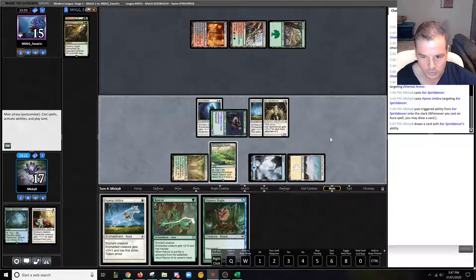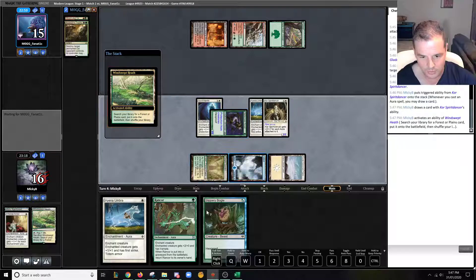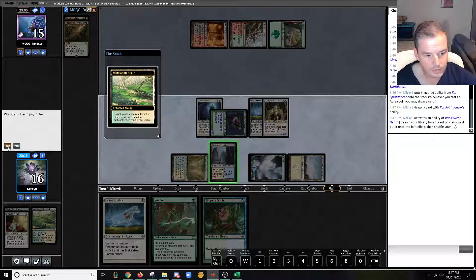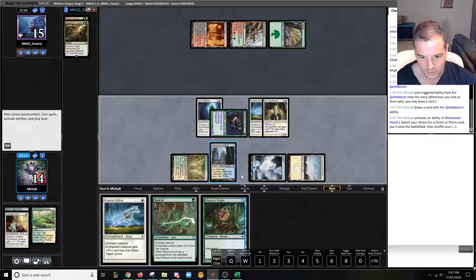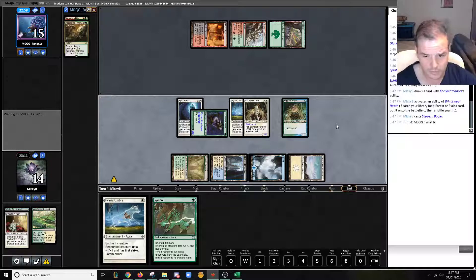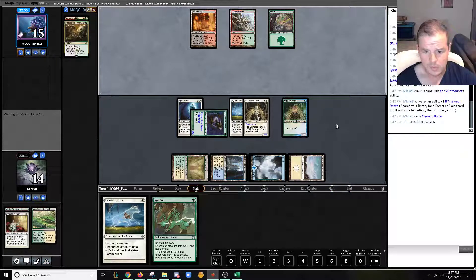Almost just skipped past that — we just jammed this Bogle here. It's not going to get Fatal Pushed, unlike the Dryad Arbor will. So I'm very happy about this game at the moment. We've drawn really well. As long as Core survives, we can drop Double Aura and hopefully go Yu-Gi-Oh mode. We'll drop the Rancor first — just use up that green mana. If we draw a Daybreak Coronet, we'll drop that second and we'll just ignore our other Hyena Umbra probably. Looks like the opponent's had enough.